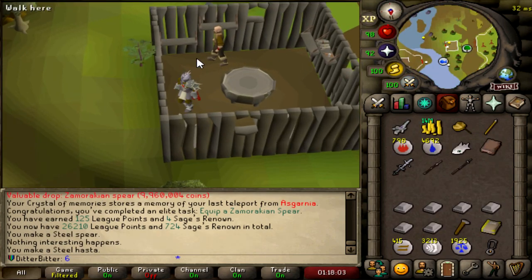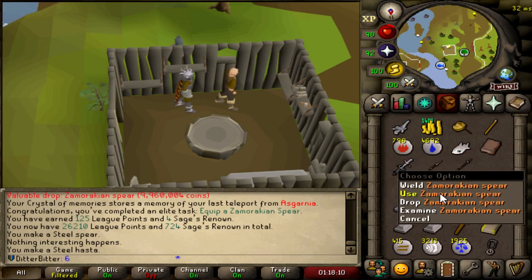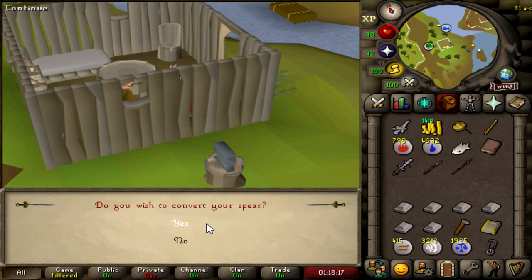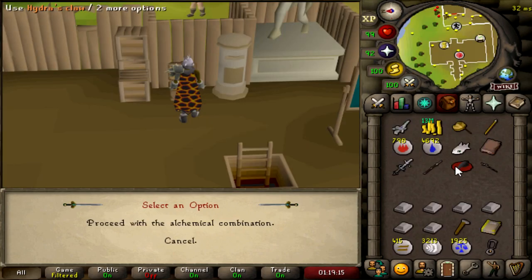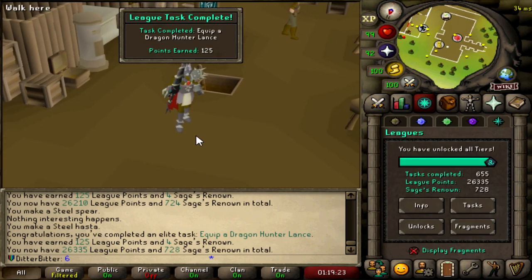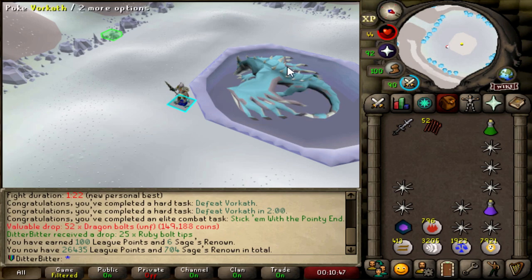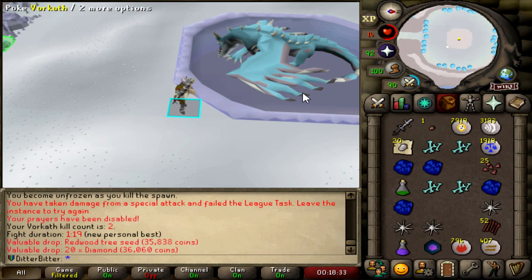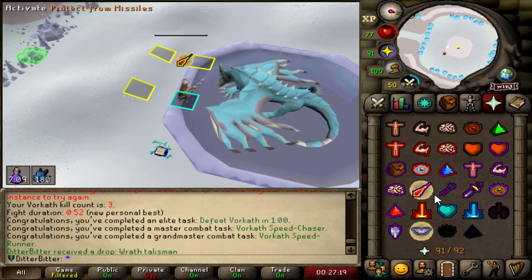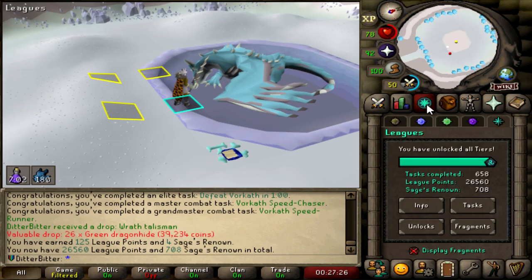I have 14 mil from Hydra and all the Godwars and other things, plus probably another 15 to 20 mil in alchables from Nechryaels and a bunch of that stuff. We just unlocked a Hasta — I want to make my Zamorakian Spear into a Hasta. Hydra's Claw on the Zamorakian Hasta and we have a Dragon Hunter Lance for another 125 league points — 26,335. Vorkath unlocked for 30 points. First time using the Dragon Hunter Lance — it's strong as hell. Defeat Vorkath and defeat Vorkath in two minutes — that's 100 league points. Just got Redwood tree seeds on my second KC, which is really huge as there's a big task behind that.